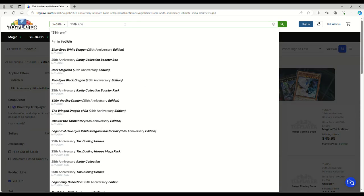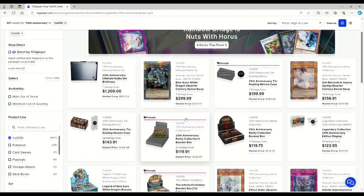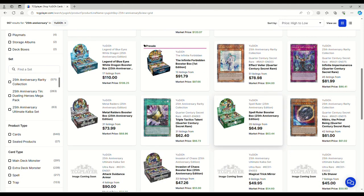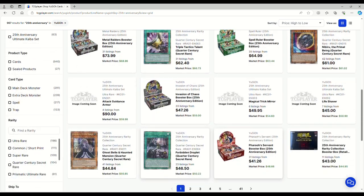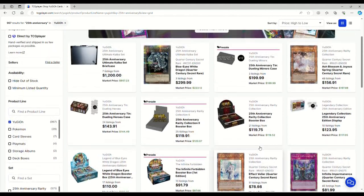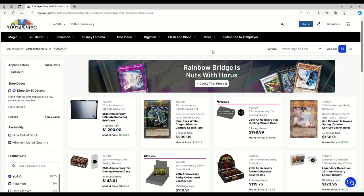The 25th Anniversary boxes: we got ours for $90, now at $110. Spell Ruler is $65, Metal Raiders $74, Invasion of Chaos $47, Pharaoh's Servant around $40. Even the Rarity Collection stuff is holding the line. Let me know what you think about the market in the comments below. If you wanted to play Tempai, you got in five minutes ago. Thanks for watching!